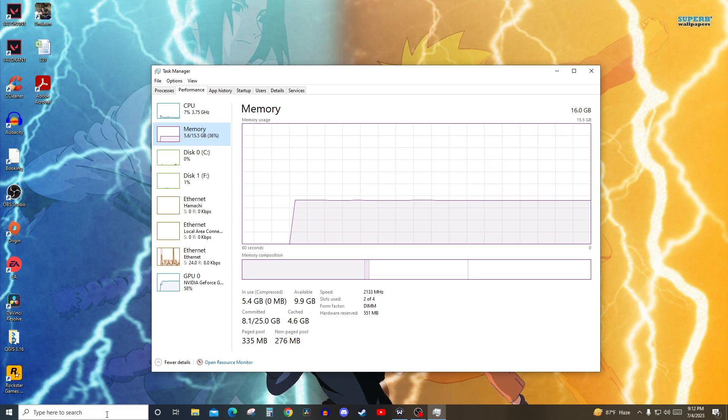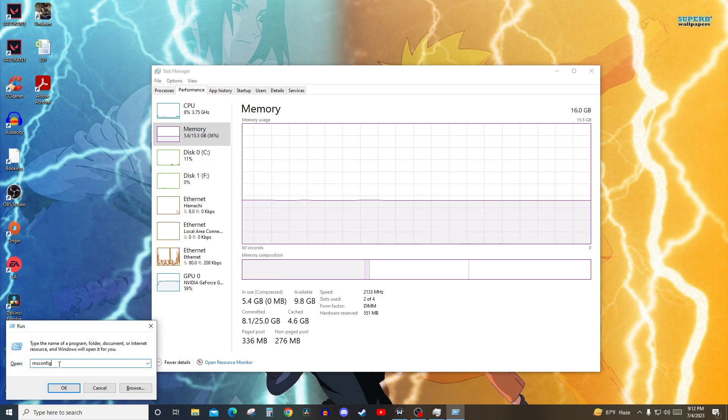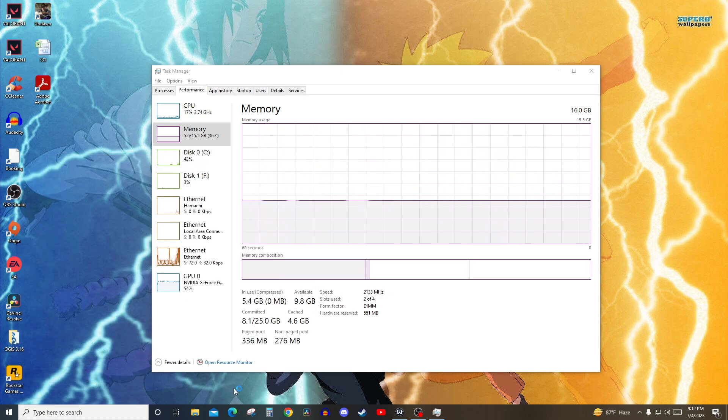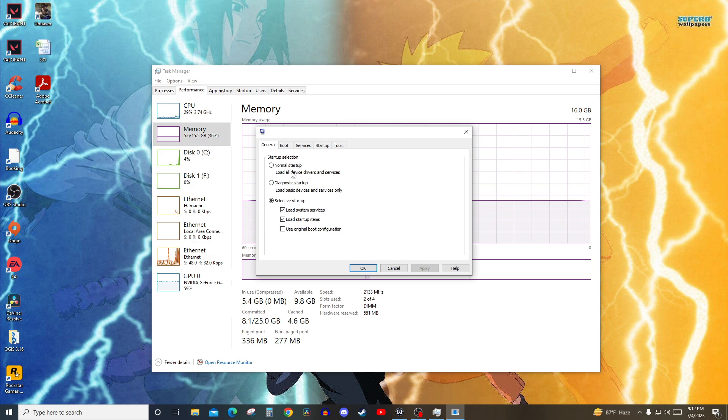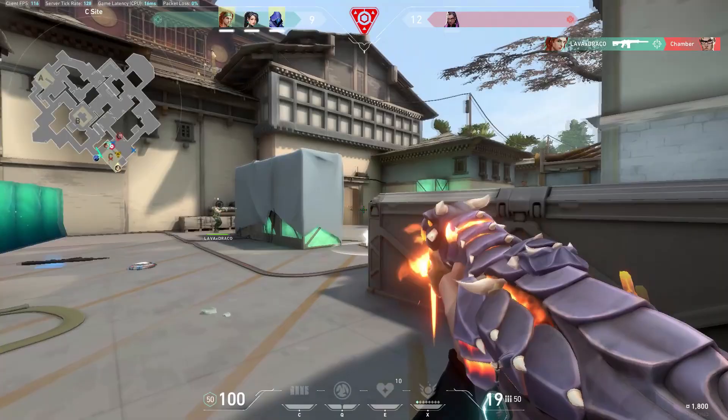The first fix that everyone shows: go to Run and type msconfig, then enter. You'll see a Boot option — go to Advanced. There will be a maximum memory checkbox that's checked; just uncheck it and press OK. By the way, my total RAM showed 16 GBs, but the usable RAM was only 7.9 GBs.